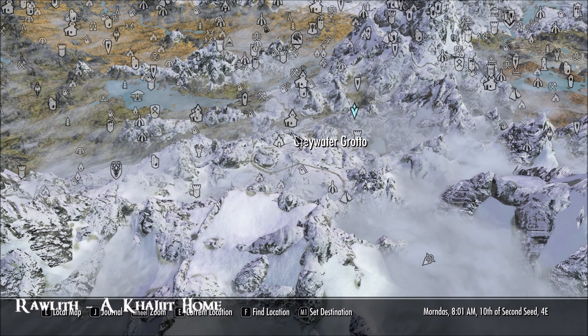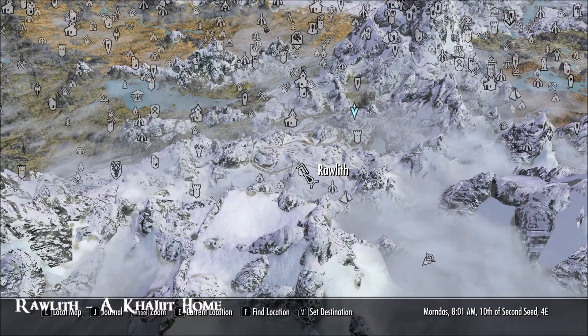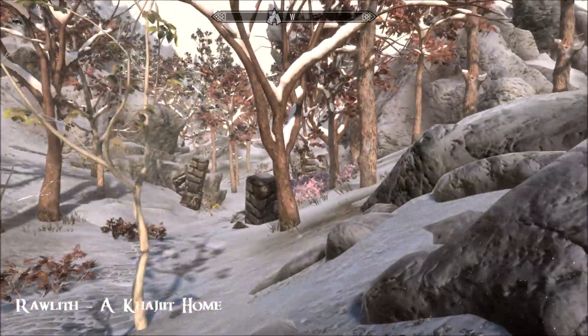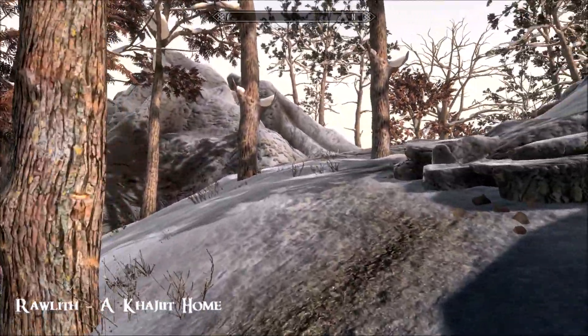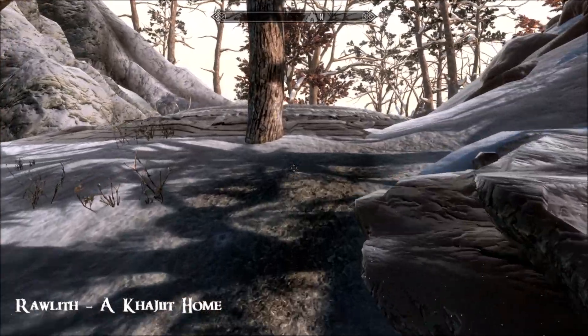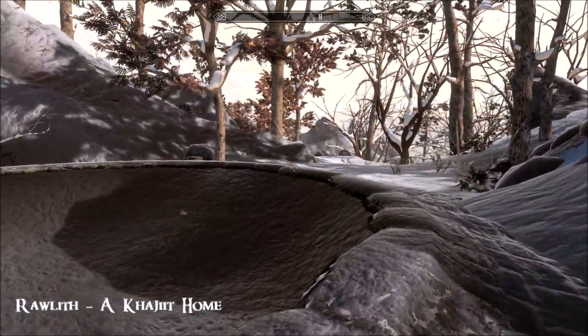I'll show you where we are. It's just here, and there's Helgen. So just follow the road around and you'll find it, and the key for it is very close by - just down here from the home, and then you get to the Dragon Mound and you'll find a barrel.